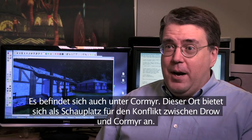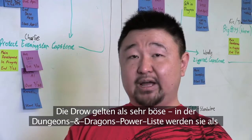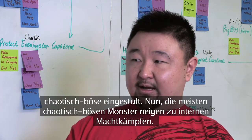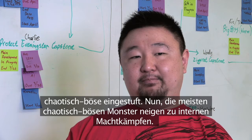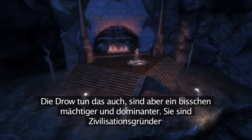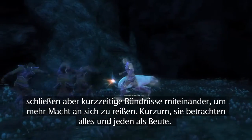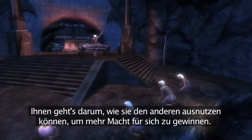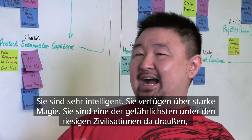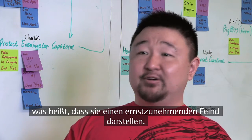Shindlerin is located underneath Cormyr, which provides a good place to find conflict between the drow and Cormyr. The drow are chaotic evil in Dungeons and Dragons. Most chaotic evil monsters have a lot of infighting, and the drow are like that — but they're more powerful and dominant. They're civilization builders; they plot against each other, assassinate each other, and make temporary alliances to gain power. They see everybody as prey and are very high-magic — one of the most dangerous and advanced civilizations out there, which makes them a really difficult enemy to go up against.